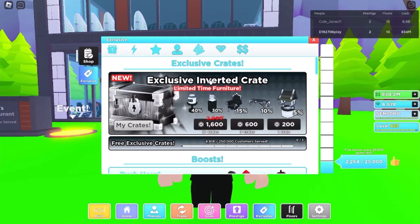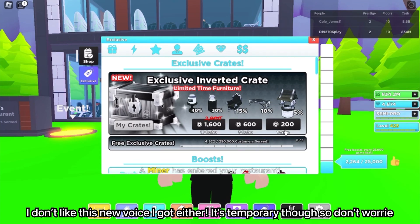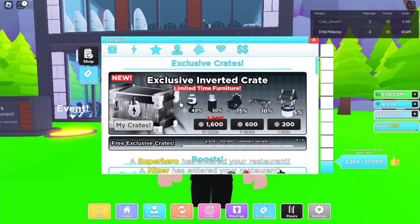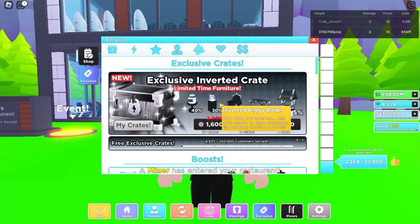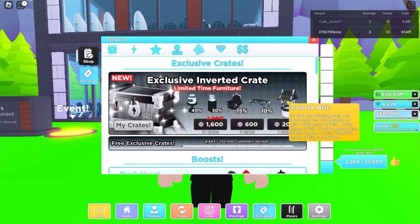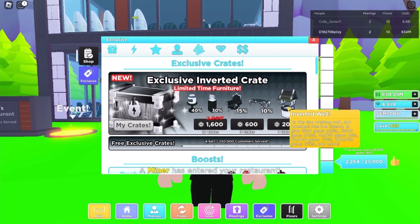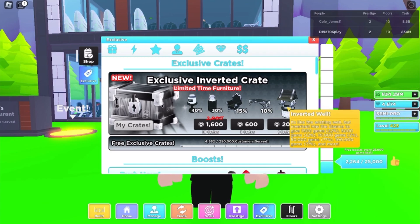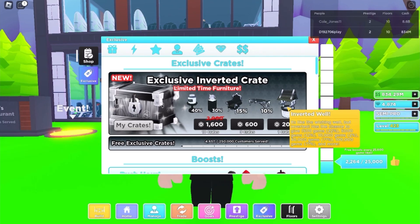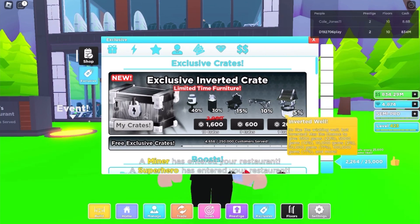There's also this brand new thing called the Exclusive Inverted Crate — it's pretty much like Pet Simulator X, and it's really pay-to-win. You buy crates and get items from them. The rarest item you can get is the Inverted Well, which gives a lot of gems — up to 100,000 gems or even more. I'm not entirely sure how it works since I've never gotten one, but I think it works like the normal wishing well.